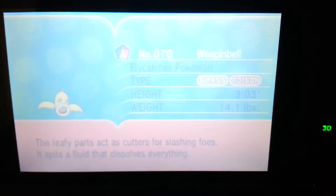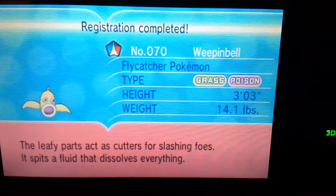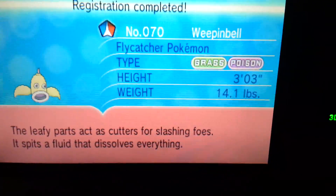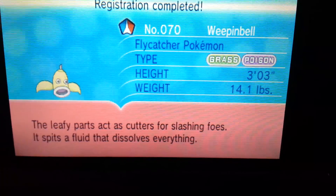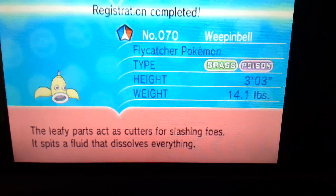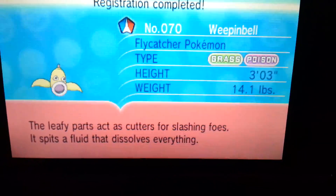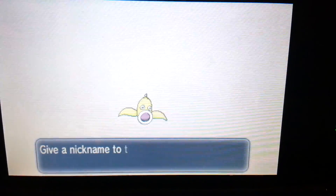Ooh, shiny dex — even better! The Flycatcher Pokémon, its height is three feet three inches, it weighs 14.1 pounds. The leafy parts act as cutters for slashing foes, and it spits a fluid that dissolves everything. I would not like to meet that in person!